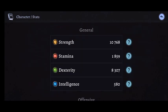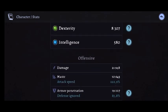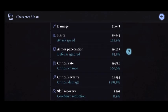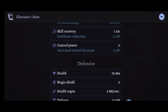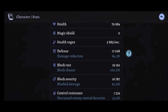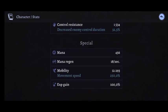Before we put the epic items in and change my build, I want to look at my current build to compare the two. General stats: strength at 10k, dexterity at 8k, stamina at 1k, intelligence 580. Offensive damage at 21k, armor pen at 85%, critical rate 100%, critical severity 1.4k. Defensively: health at 79k, no magic shield, defense at 84%, block rate 100%, block severity 92%, control resistance 32%, and mana at 456.